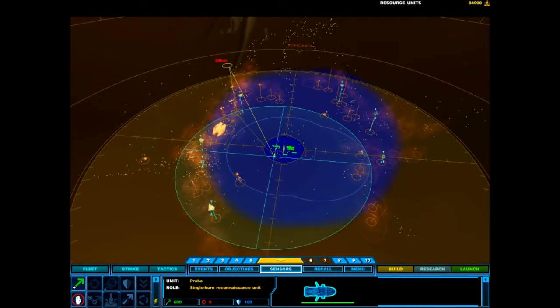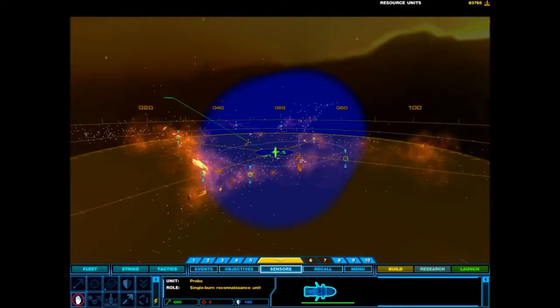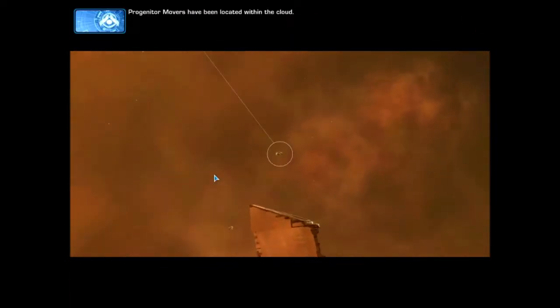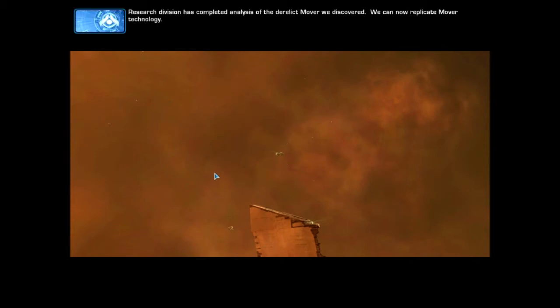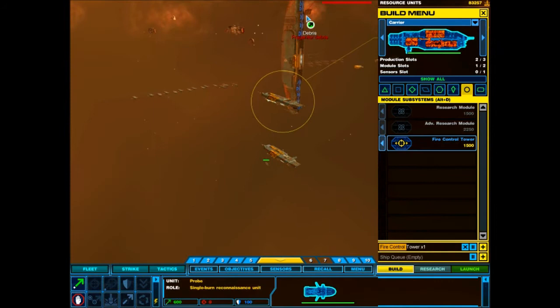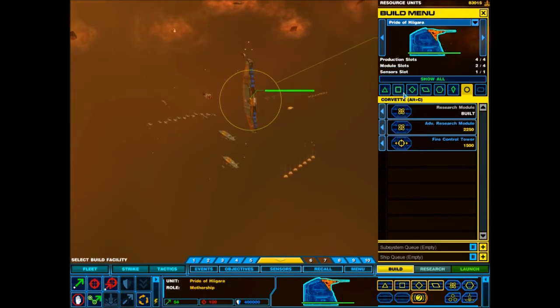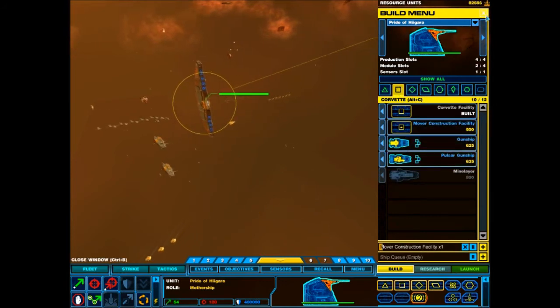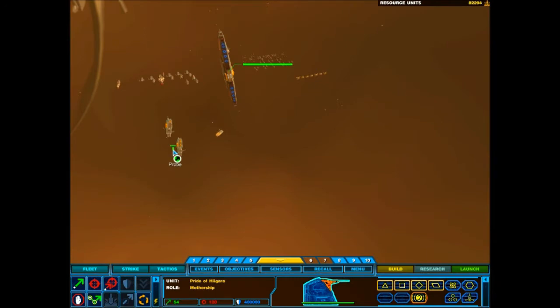Carrier platform facility complete. New platforms available for construction. Probe deployed. Progenitor movers have been located within the cloud. Research division has completed analysis of the derelict mover we discovered — we can now replicate mover technology. Build a mover construction facility. New construction options available.